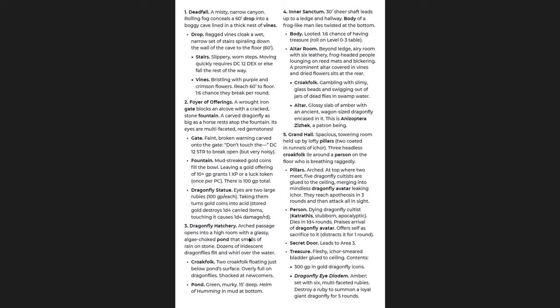Here's just the description of the dungeon itself. Room one is the deadfall — the canyon — and you have really great design as is usual for any Shadowdark product with the standard formatting: bolding, italics, parentheses, and bullet points with sub-bullet points to help describe the room. It's really easy to run on the fly. You have a deadfall with different ways of getting down — you can drop straight down, go down the stairs, or climb the vines.